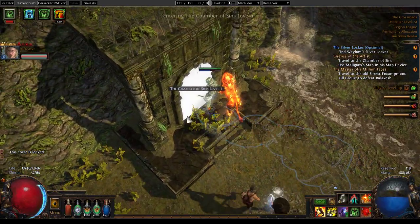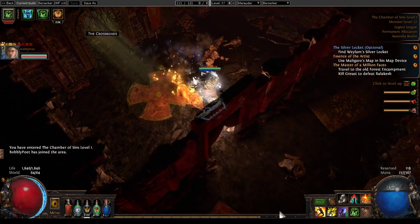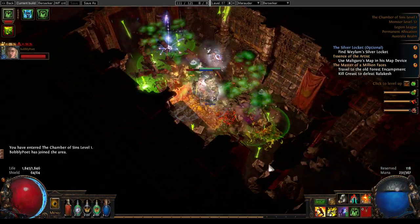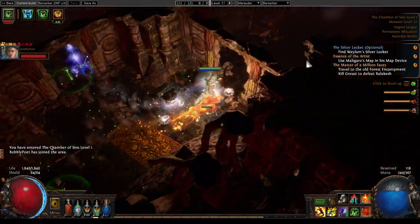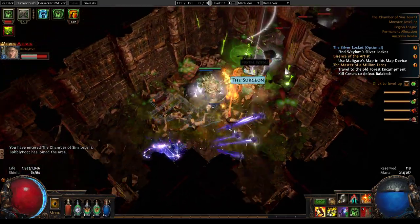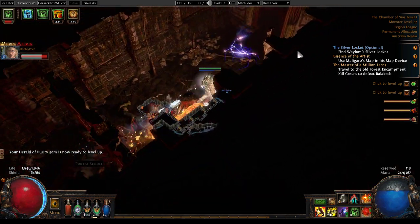I'm really liking the speed that I'm getting on Leap Slam at the moment. Glacial Hammer with Herald of Ice is certainly functioning, it's just that I'm not doing the massive amount of damage that would make it really smooth.